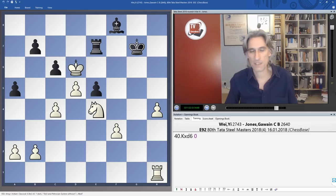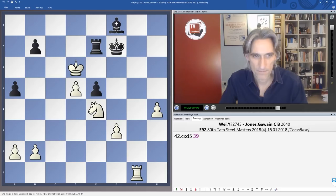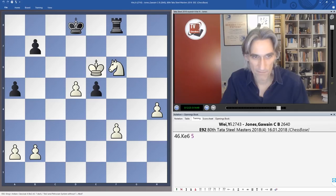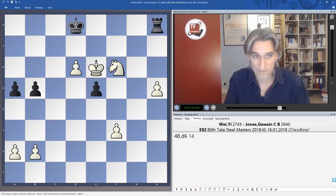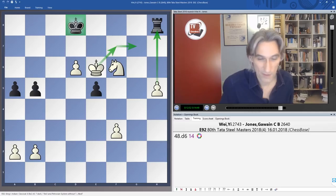Jones was hoping for some kind of discovered check trick, but Wei Yi handles the finish very well indeed. In this position the king has run out of squares. A forced exchange sacrifice just finishes the game very quickly and easily. White dominates completely — that knight controls all the key squares in the position. After this, the king is dominated, the rook is dominated, and it doesn't take much for white to play this and if necessary bring the pawn to the end of the board.